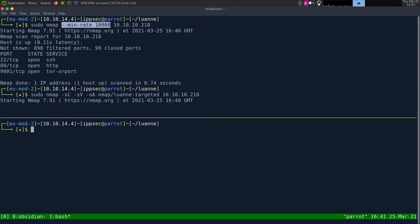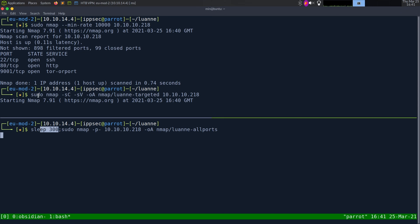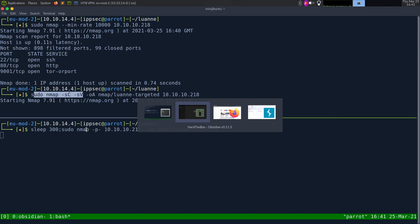With that being said, let's do a sleep 300 to sleep for five minutes, and then we can run a normal nmap with -p- 10.10.10.218, output all formats to Luan-all-ports. This nmap should be run with sudo. I don't like running nmap too quickly, and I also don't like running nmap multiple times. That's why I did this sleep 300 -- hopefully in five minutes this one finishes and the next one kicks off automatically.